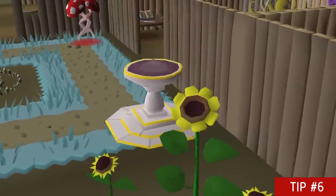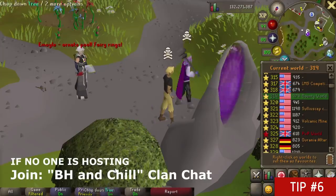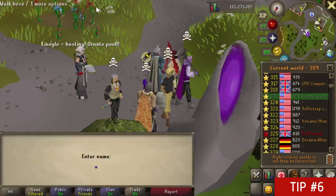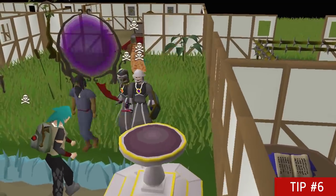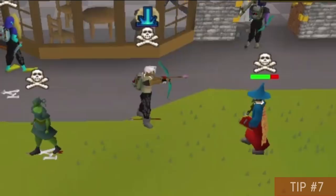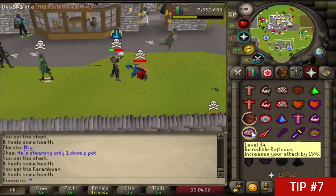If you have a low construction level and don't have access to pools, buy a starter house in Rimmington and some teleport tablets to your house. On the Bounty Hunter world you can join the BH and Chill clan chat to access other people's pools. If no one has a pool open on the Bounty Hunter world, you can hop to world 330, the official house world, and restore your stats and special attack there.